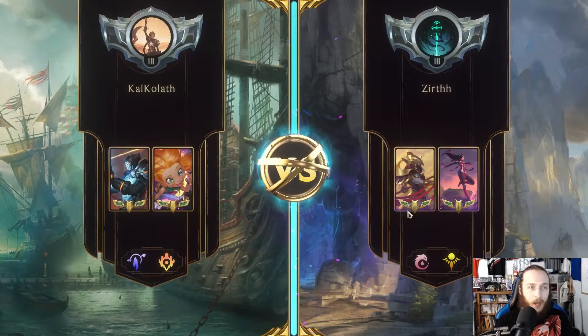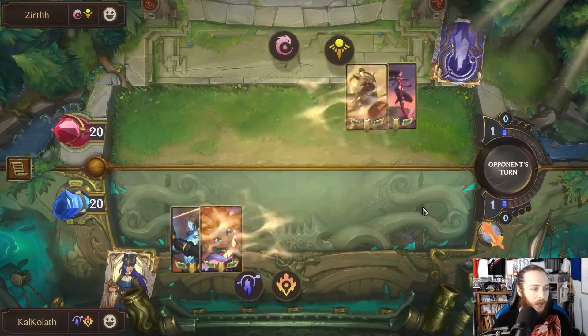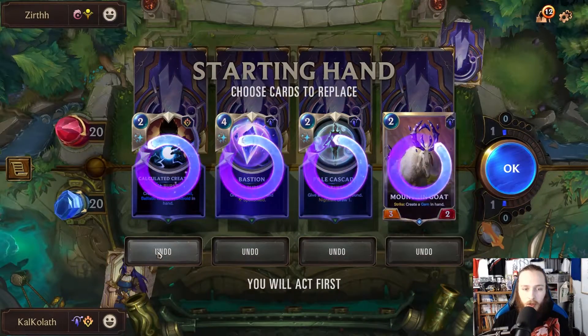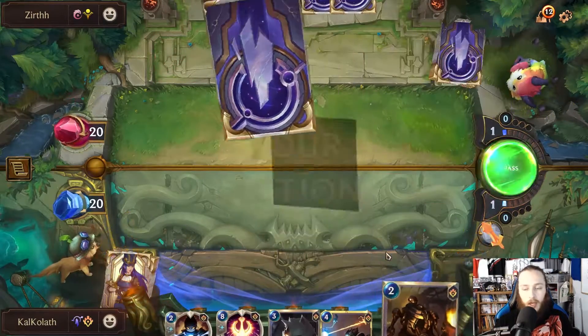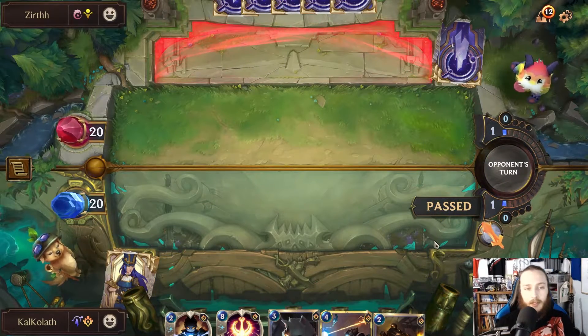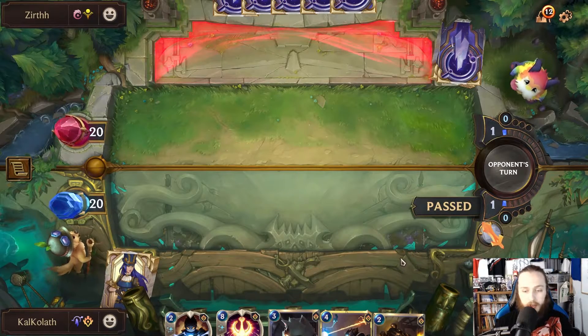This is the unit spam — they're gonna have lots of, like, Irelia Blades and Sand Soldiers. Actually, that's fine — that makes Neandroids, so that's totally fine. I didn't have a single one cost in either of those hands. That's unlucky, considering I have multiple zero and one cost cards.